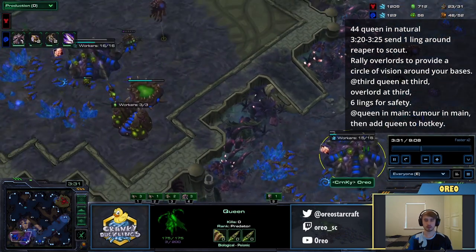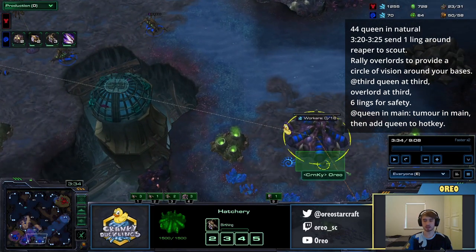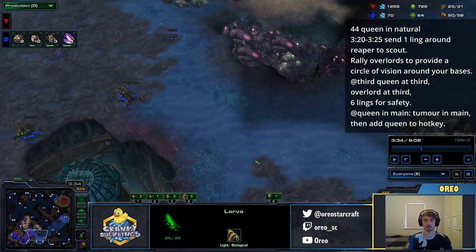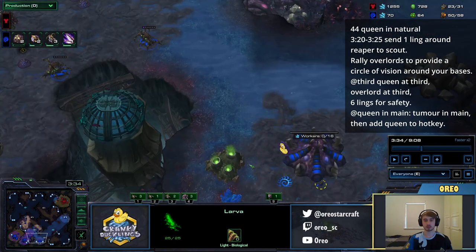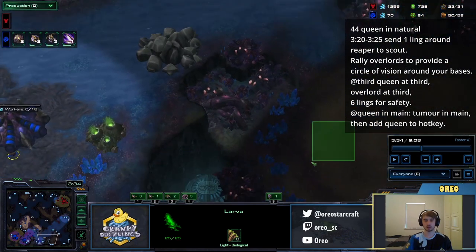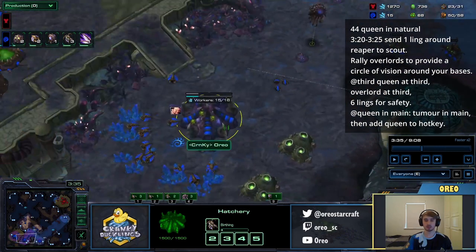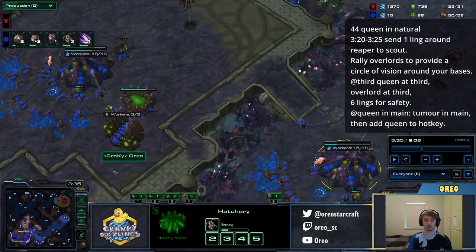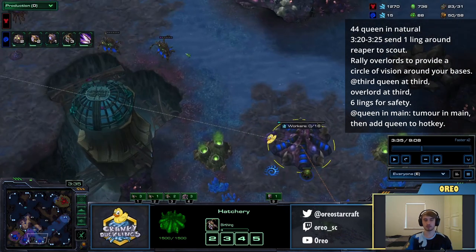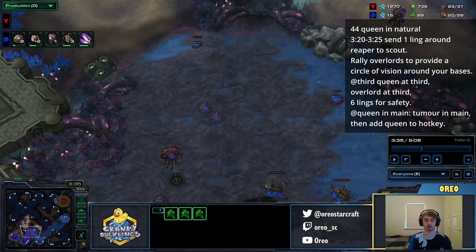I'm going to inject my natural and get another Queen. When my third base finishes, I'm going to get a Queen at my third base, and then make this larva into an Overlord. I found that this is the easiest way to line up all the larvae so that you never get supply blocked. As soon as your third base finishes, you should start up six Zerglings — three pairs — because usually around the time that your third base is done, if you start six Zerglings then, they'll be in time for a gas-first four Hellion timing, for example.